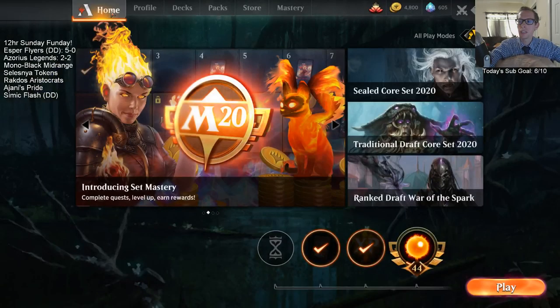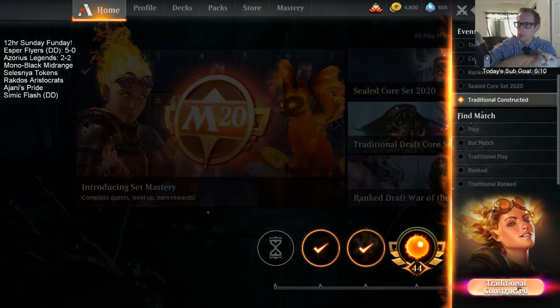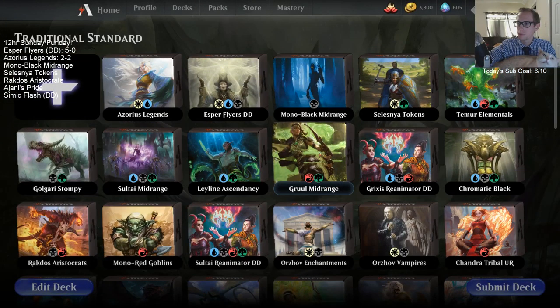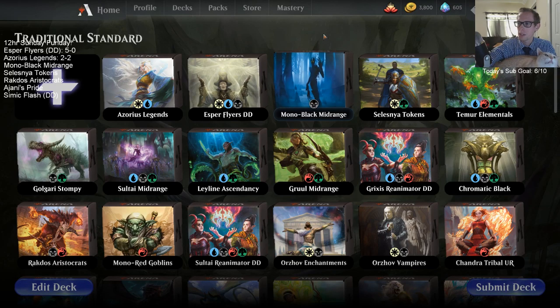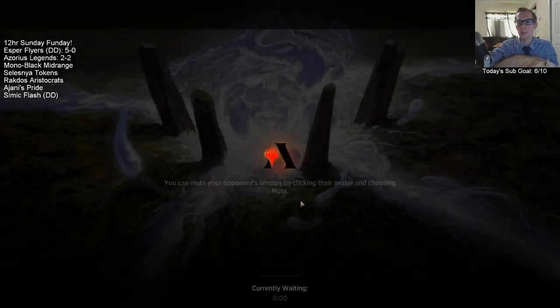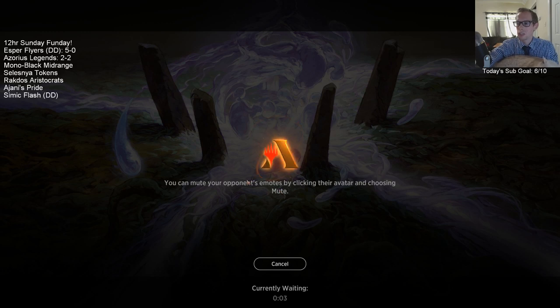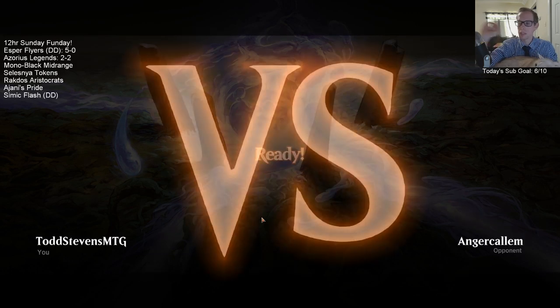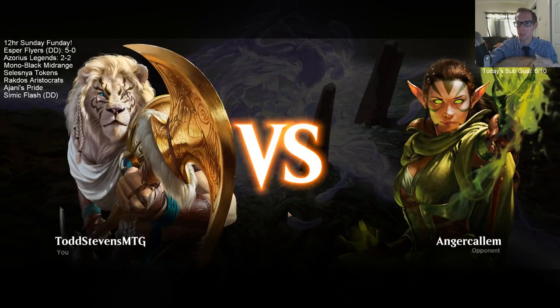Black Cavalier is another good option, but I'm going with Doom Whisper instead. It's hard to fit in everything. We're playing 23 Swamps and two Cabal Strongholds. We don't want too many Cabal Strongholds because at first they're colorless lands for Dread Shade, and we want a whole lot of Swamps because of Dread Presence.